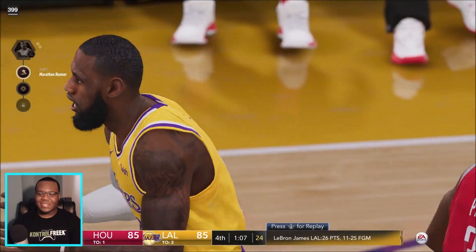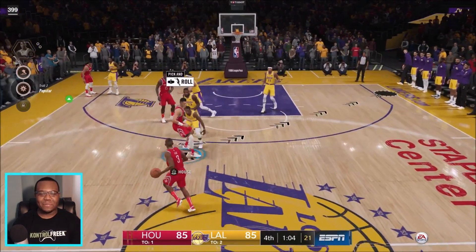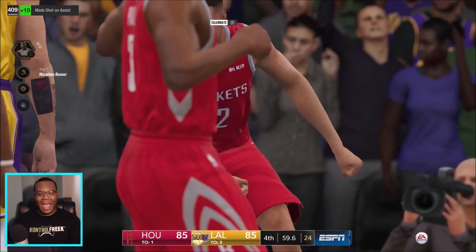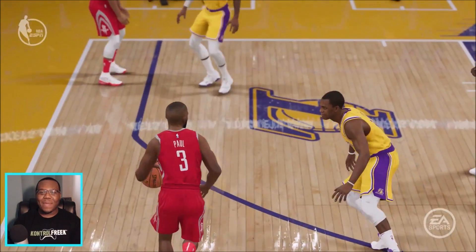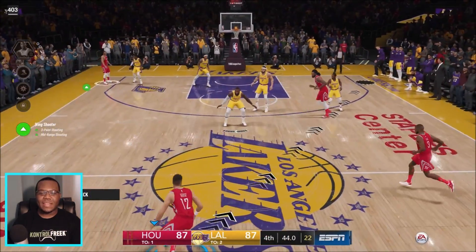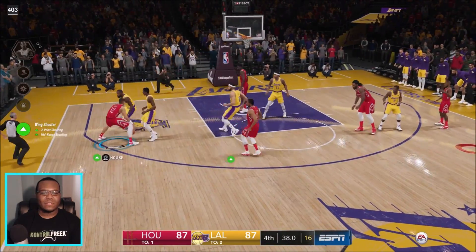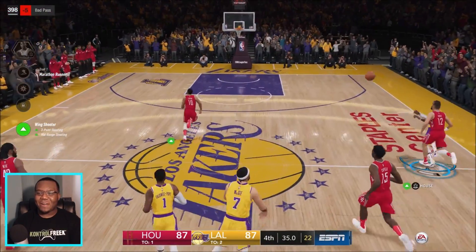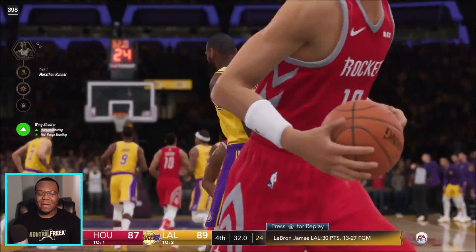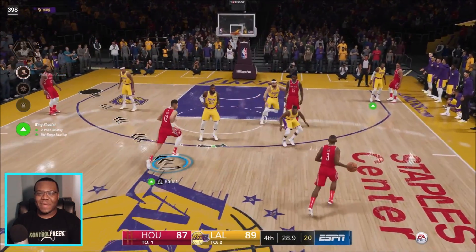Eric Gordon — step-back mid-range, yes sir, touched all areas of the rim just to get that thing to fall. 1:15 left and all we need to do is make sure we stop the king. Look at him blowing by — he's going into that mode, that area where nobody's going to stop him. I just have to contain him, that's not even enough. Cutting back door right there — we flash by and get our first major dunk in this one. The wing shooter's got bunnies! Let's go ahead and get it — Eric Gordon, come help me with a pick and pop, yes sir. JaVale came out on that — no way, and this is painful.